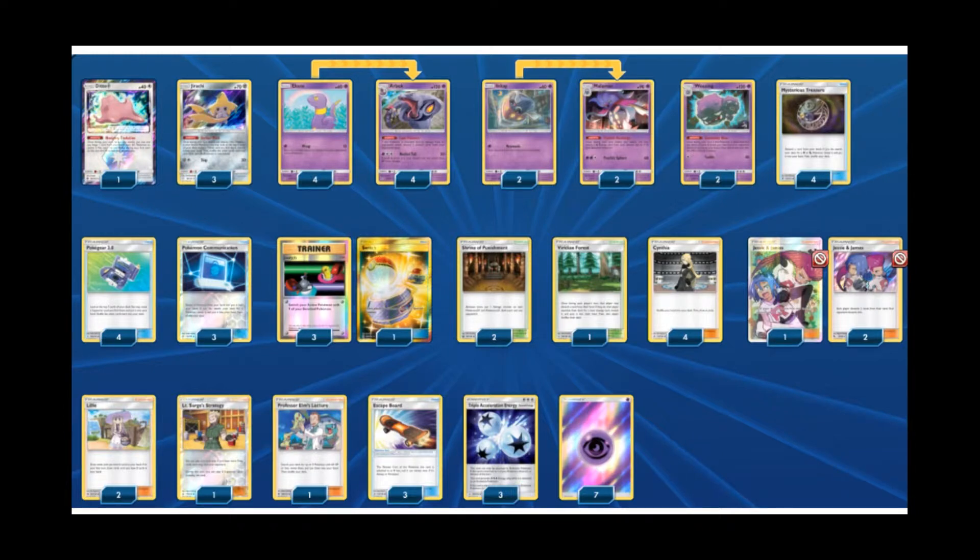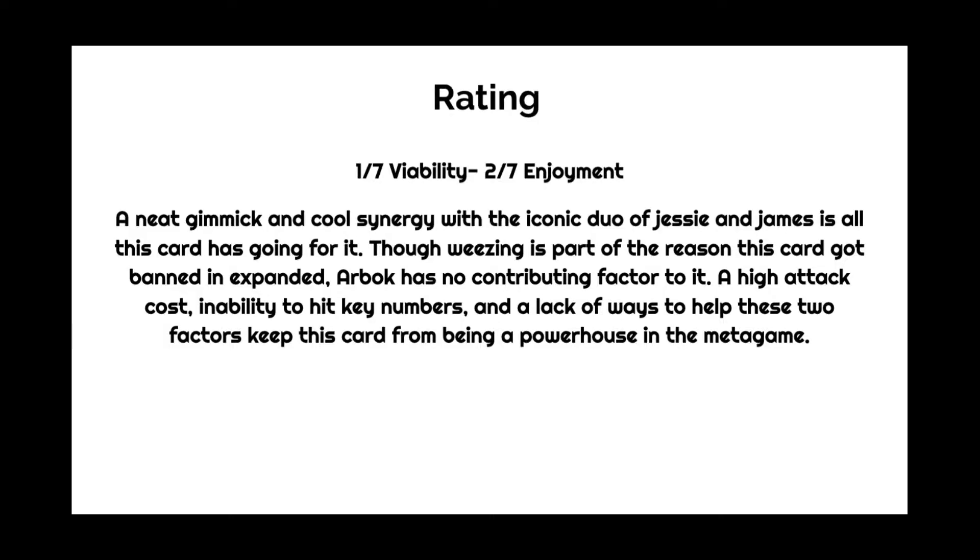Lieutenant Surge helps us pull off Jessie and James more often, or even just get off draw supporters in one turn. Two Lily and four Cynthia feels like a nice split — Lily is more often than not a dead card in this deck; it's just gotten a lot worse since Ultra Ball rotated out. For our energy count, we're playing three copies of Triple Acceleration Energy and seven copies of Psychic Energy. Our psychic energy count is low, but since we're accelerating energy from the discard pile with Malamar it doesn't matter too much. Triple Acceleration Energy is there so we're not super reliant on Malamar.